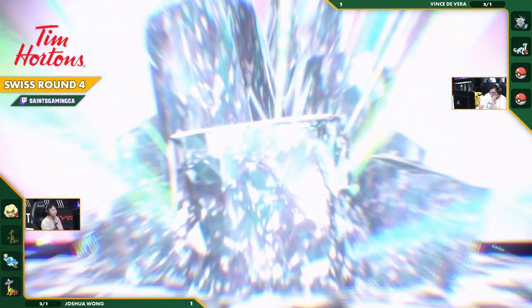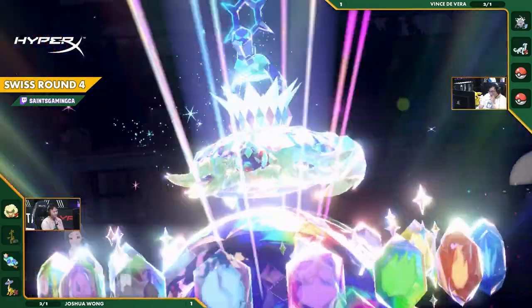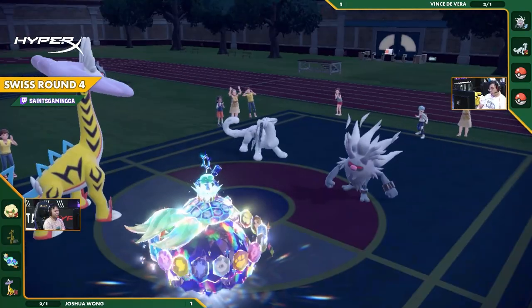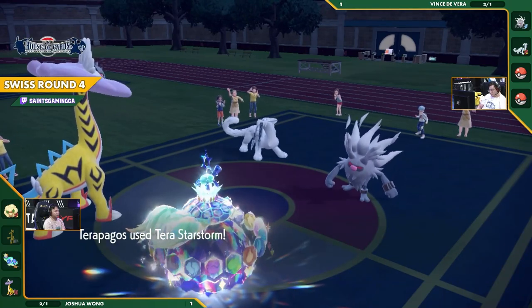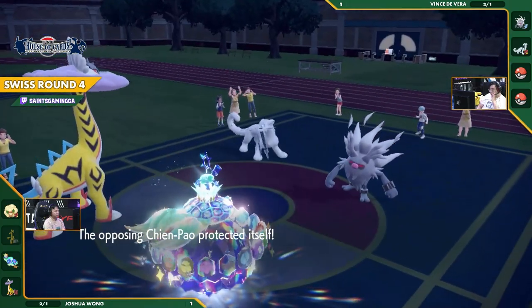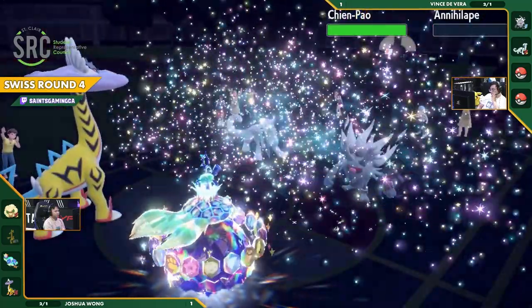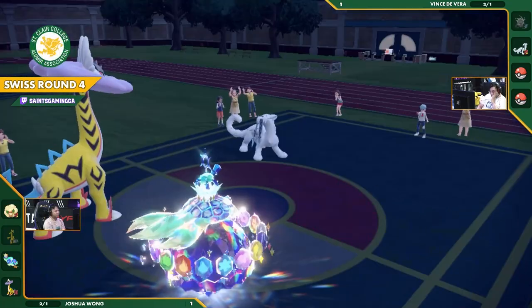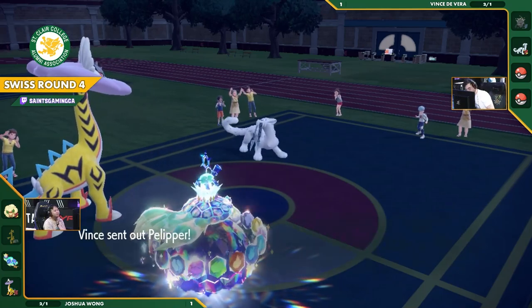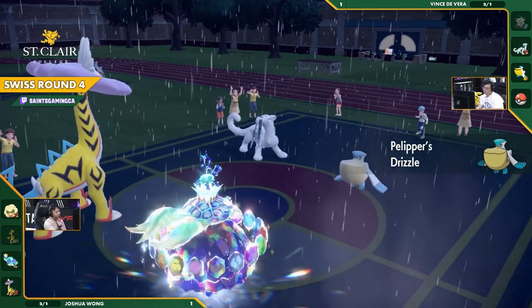That is a very reasonable choice, as the options for Joshua are very limited at this point now that the Gholdengo has gone down. He has to try and sweep through the Protects. This Stellar Terra Star Storm is not going to get as much value as it should. Vince, knowing full well that he is in the driver's seat — he got so much out of this lead combination — thinks, okay, I can just sit back and Protect, just scout out what Josh wants to do, and go from there. Although we are even on Pokémon, Vince has a lot more initiative, sending out the Pelipper to lock out that Terrapagos.